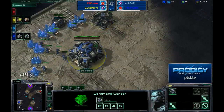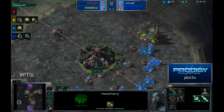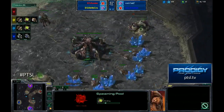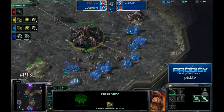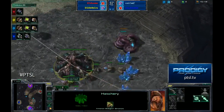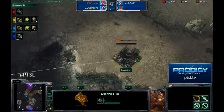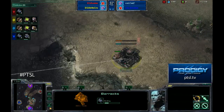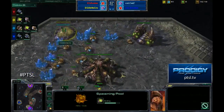It looks like they're going for the fastest possible hellions. Cats has gone for the same supply, going after a nine pool into a nine extractor as well, and is just continuing to produce drones. Axlav is putting down a proxy barracks, and Strife Crow's pool is early but not ridiculously so — it will provide some rush capability.